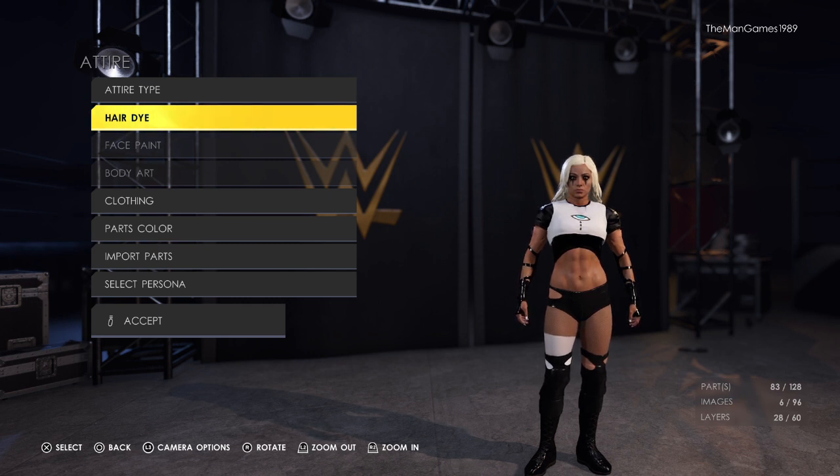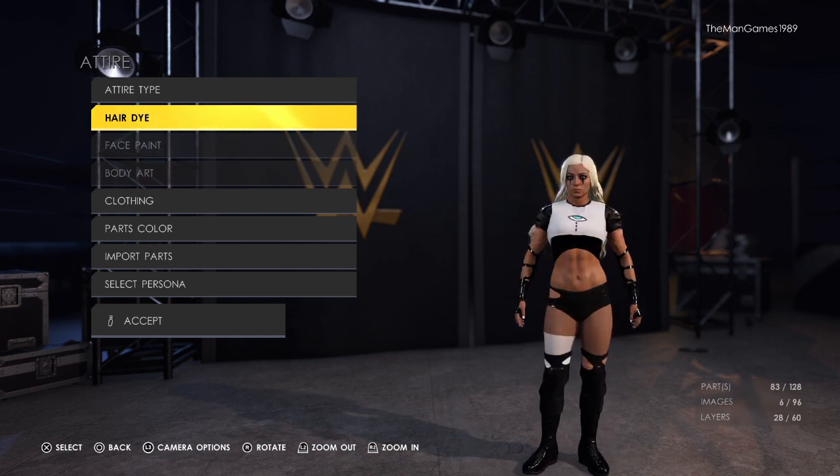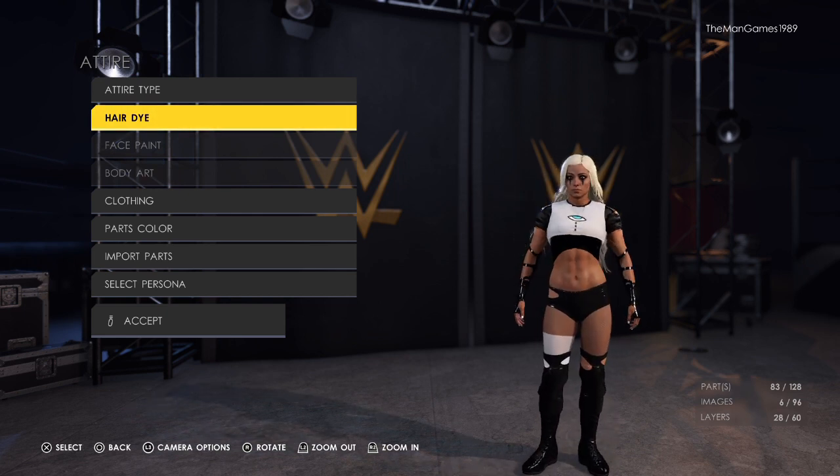Hello and welcome to The Man Games. Today on the channel we're looking at how to create Liv Morgan from Hell in a Cell, where she teamed up with AJ Styles and Finn Balor to take on Rhea Ripley, Edge, and Damian Priest. We have had lots of Rhea Ripley requests — don't worry, that video will be going up on the channel tomorrow — but today is this Liv Morgan.